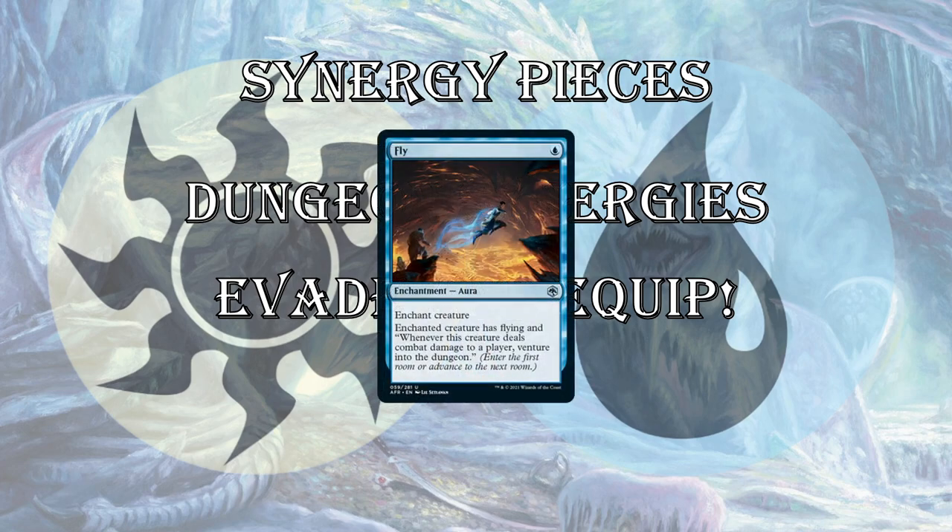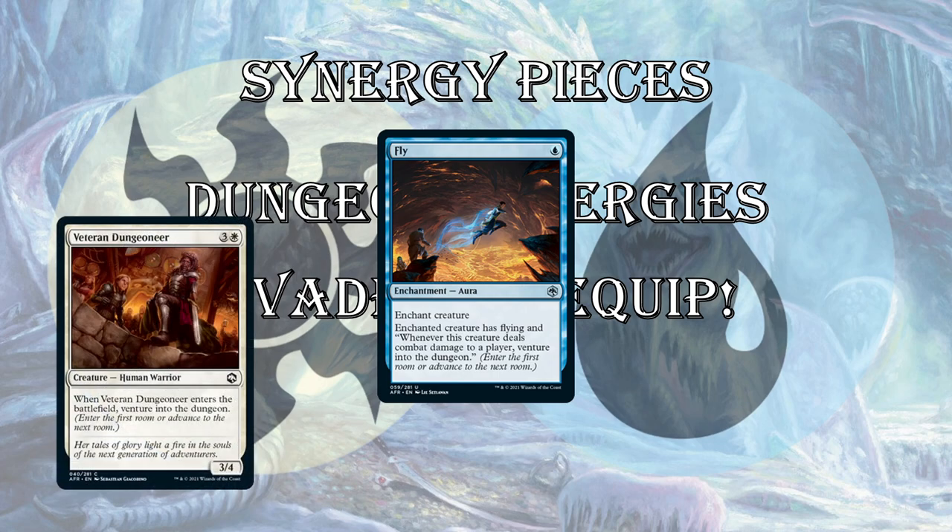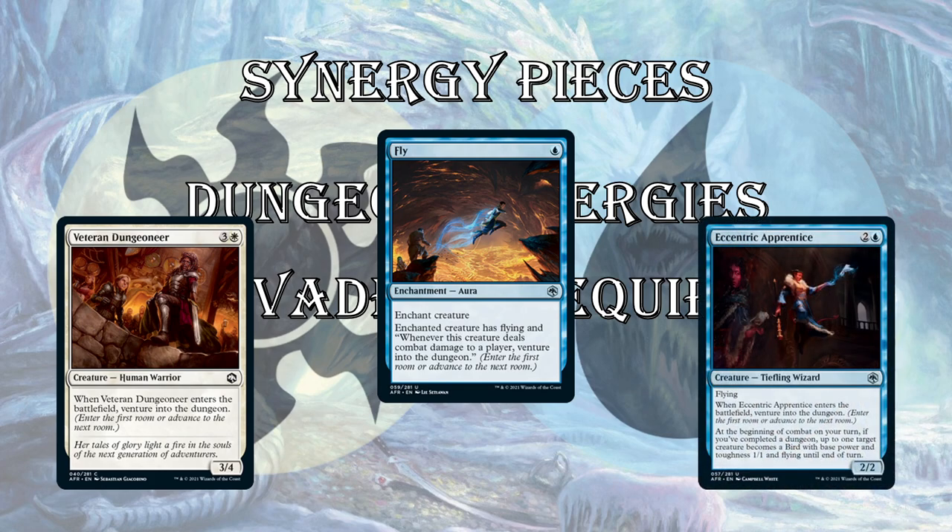Some synergy pieces for Azorius. Fly is an Aura, but I think there is value in it — it gives your creature flying, which makes it evasive, and whenever it deals damage to a player you venture into the dungeon. So that triggers your Hama room bonus twice. Veteran Dungeoneer is just an efficient creature — 3/4 for 4 is fine and a little larger than most creatures in this set. It wears equipment well, and when it ETBs you venture. Just a very basic, simple common card you want a couple of in this type of deck. And Eccentric Apprentice ventures, is evasive with flying, and gives bonuses to get your other creatures through when you complete a dungeon.